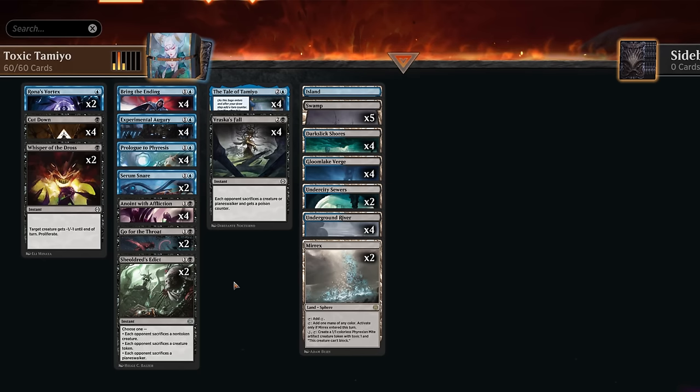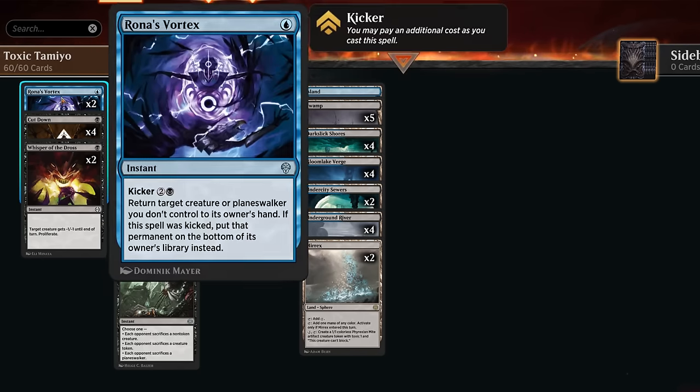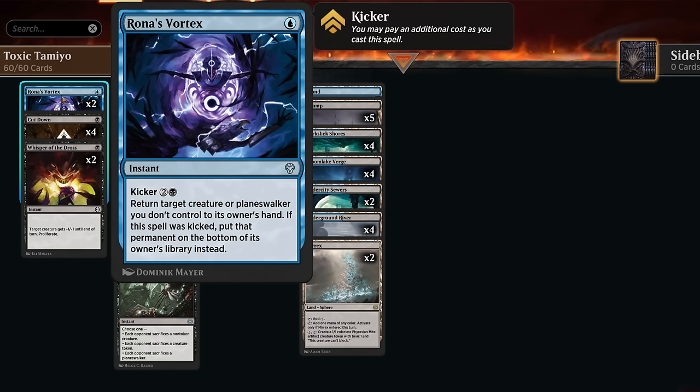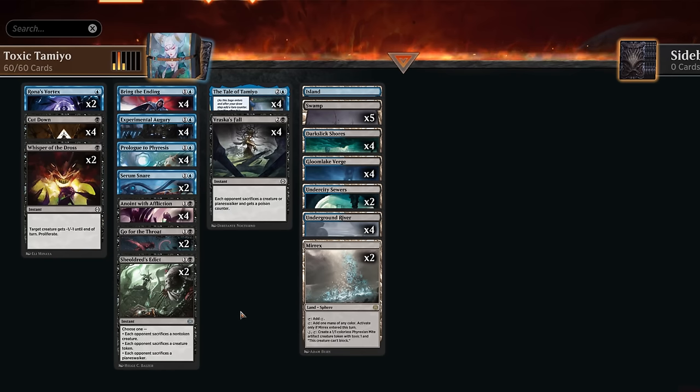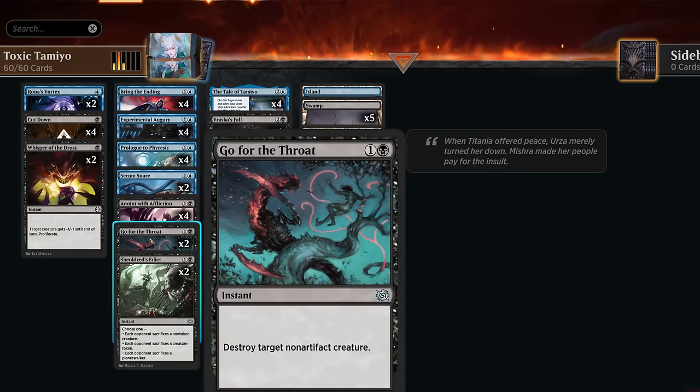The rest of the deck is interaction to survive creature aggro and buy enough time for Tale of Tamiyo to win the game. At one mana we have the full set of Cut Down and Rona's Vortex, which can cheaply bounce a creature or planeswalker, or be kicked to put that permanent on the bottom of their library. At two mana we have the full set of Anoint with Affliction, also especially synergistic in a poison deck for dealing with larger creatures.